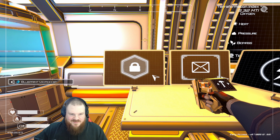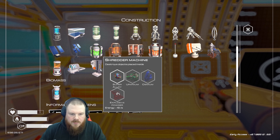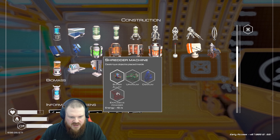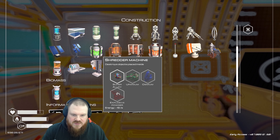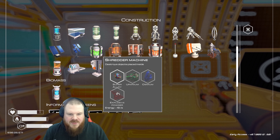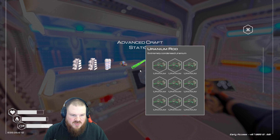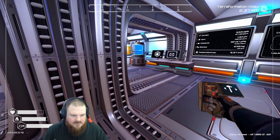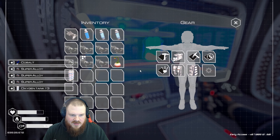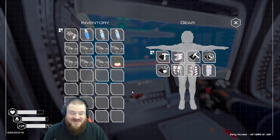Let's do the next microchip. A shredder machine — destroys objects placed inside. Explosive powder and osmium. So there's still quite a few materials for me yet to discover. Why would you want to destroy an object? Oxygen tank tier 4 — I'm still wearing the tier 3. I should upgrade that immediately. Three hundred and seventy — that's going to last me ages.